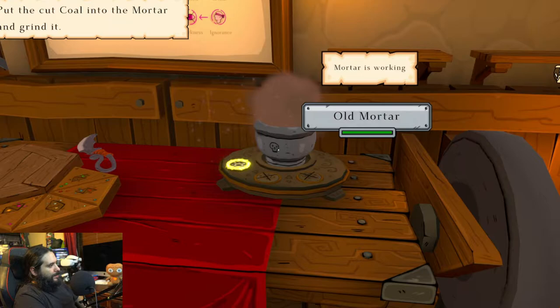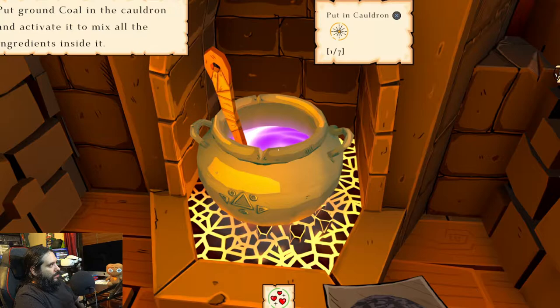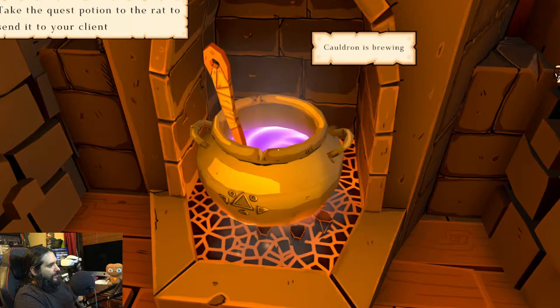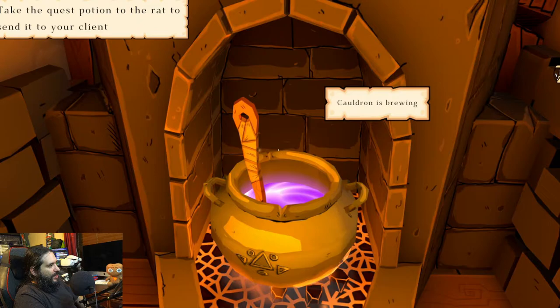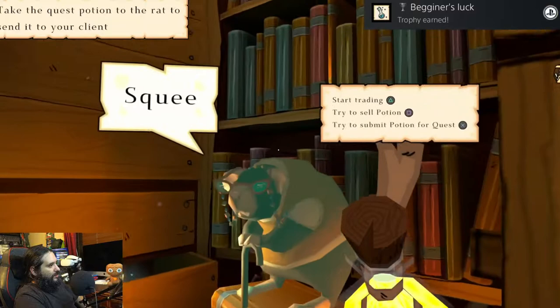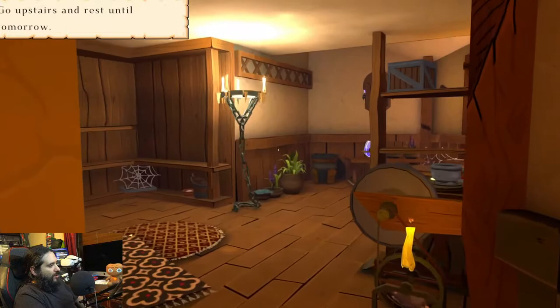Basically we're just doing potion-y things. Pick up the coal. Activate it, baby. Take the quest potion to the rat. This is fun — invisible arms, mixing things. Hey, I got a trophy! We're gonna take it to the rat. Submit it. Booyah, baby. Go upstairs and rest until tomorrow.